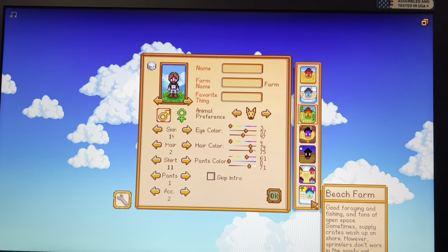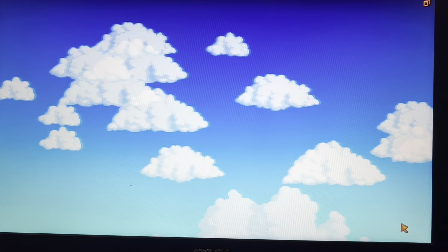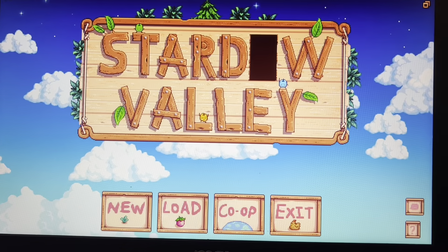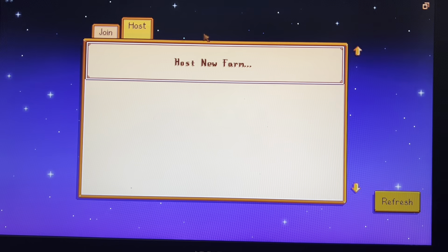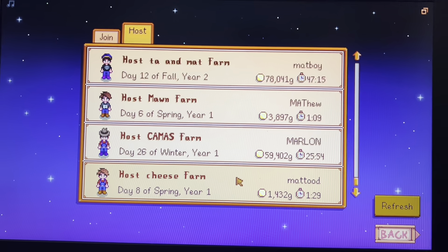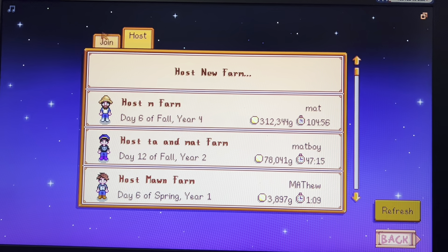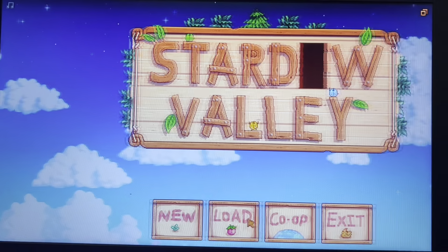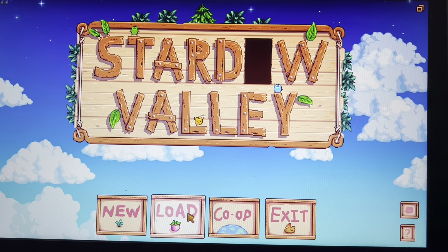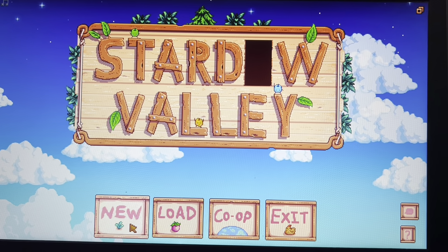The beach farm - I would not recommend it if you're gonna use sprinklers because you cannot have sprinklers there. Let me go back and show the co-op option real quick. If you want to host a farm, you select it and host it, then your friends will get a notification and join you.